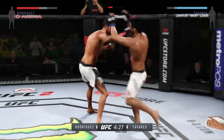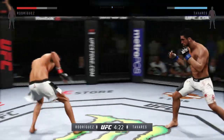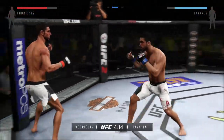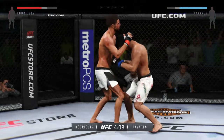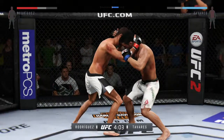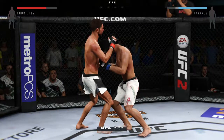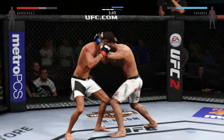Head kick. Strong jab. He's going for it — powerful kick. He's down. Powerful right here — how good is this? Head kick. Big punch. Good combinations. Hard shot from the clinch. Nice knee. He connects with the left. Good knee to the body by Rodriguez.